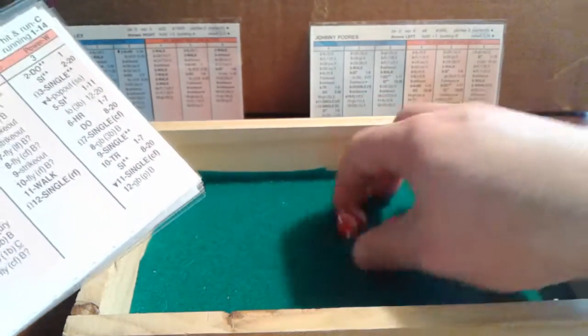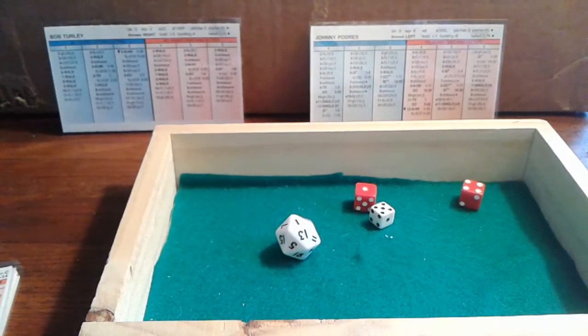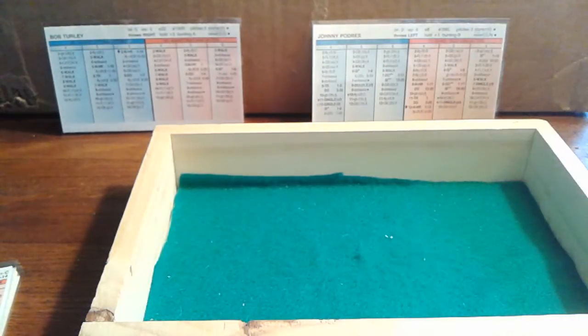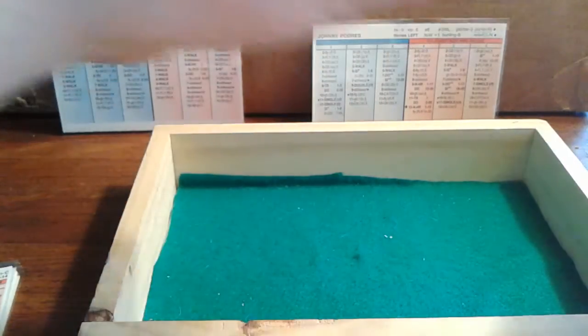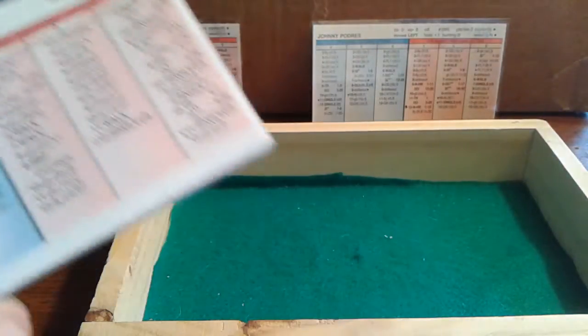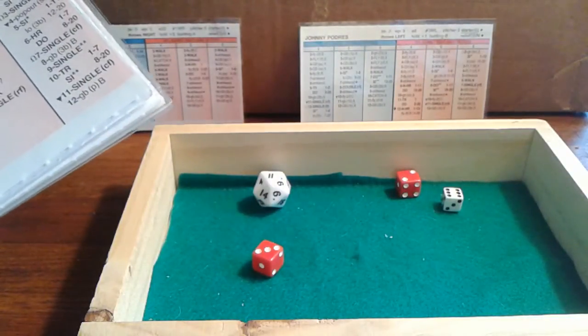They're going to play the infield back. Here's Rizzuto — and there's a 1 on the D20, so we check for a wild pitch. Johnny Padres has a wild pitch rating of 6; we roll the D20 and get a 12, so no wild pitch — Campanella handled it. We reboot — and we get a 6-5 for Rizzuto against Padres, which is a strikeout. Padres bearing down gets the K, trying to make up for Snider's error.